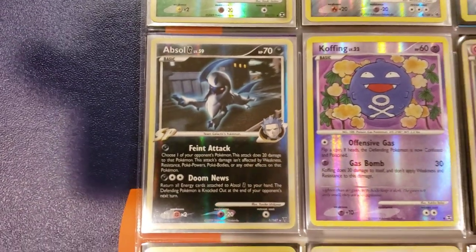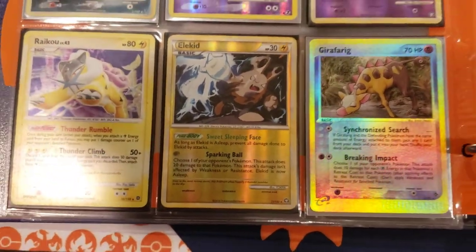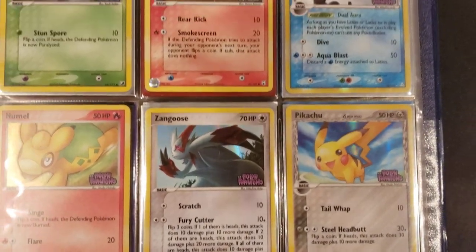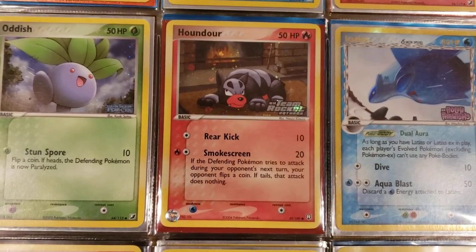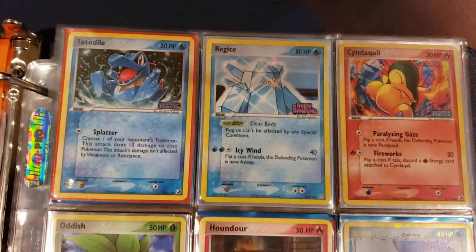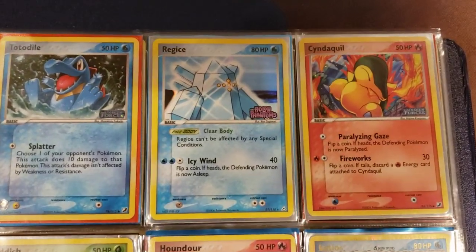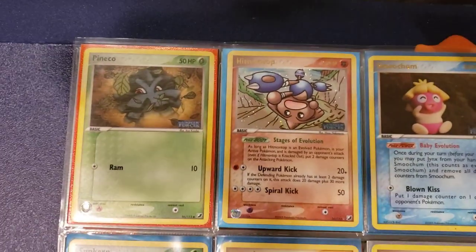We got the Absol - my buddy was looking for the Absols. We got the Raichus, Numel, Zangoose. Look at that holo - that is sick. EX Team Rocket Latios, holo phantoms, that's Cyndaquil, Reggie Ice reverse. We got the stamped holo phantom - that's sick. These cards always get me, guys. I love the stamped cards.